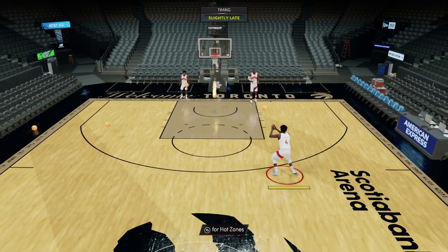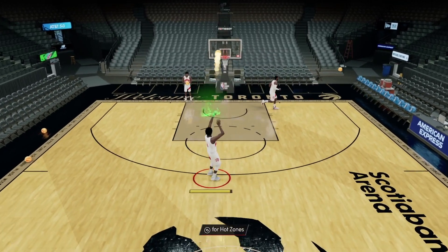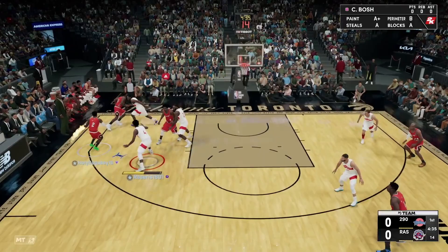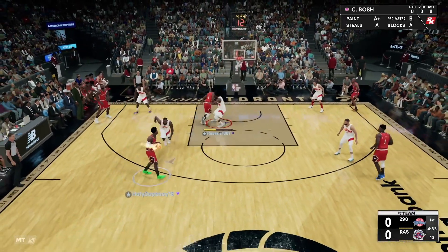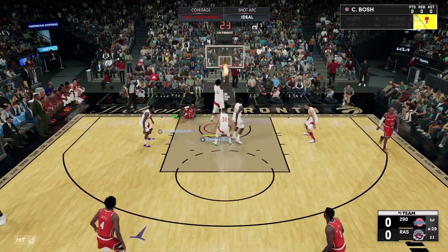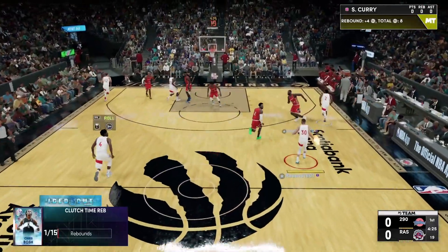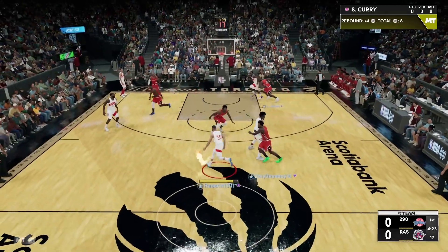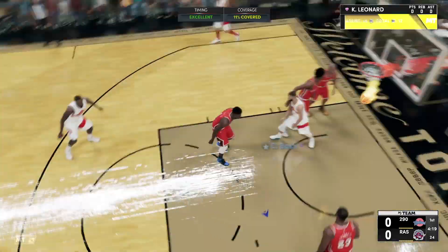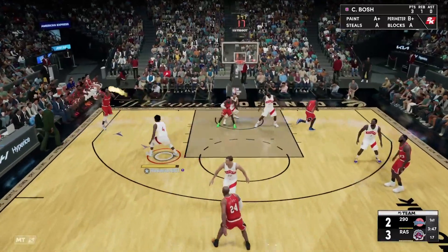Let's hop into an unlimited game and see what he can do — but we gotta green one more three first. There we go! Into the gameplay now. Bosh is on the point guard — not a good idea. Good switch, great switch there by the squad. Chris Bosh plays great defense and snags the rebound — that's exactly what we want from him. Great defense and good offense. Bosh from three — green light! His first three-pointer of the game, one for one.